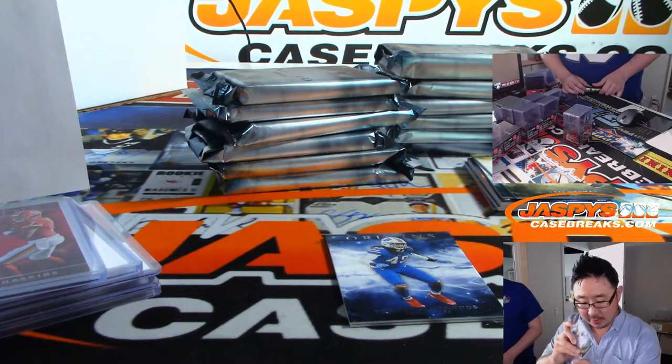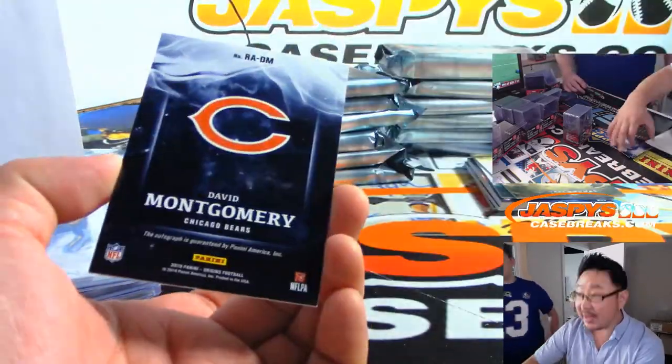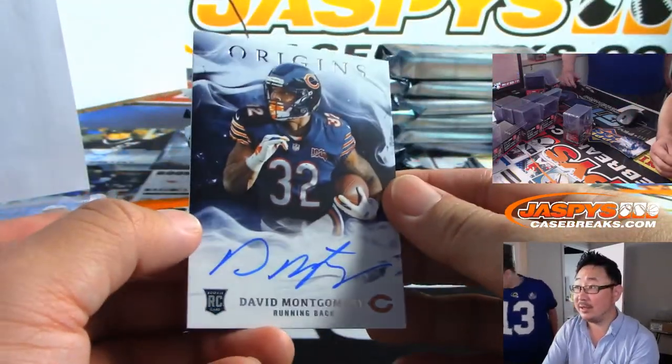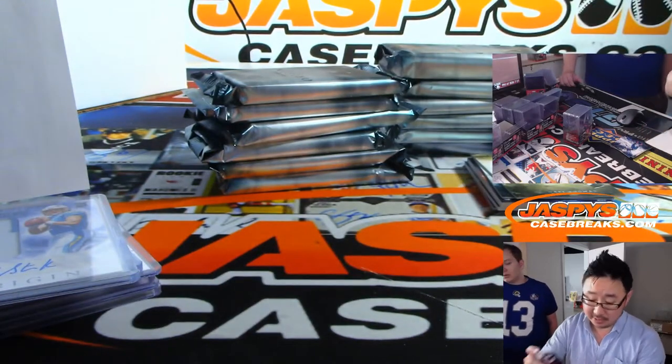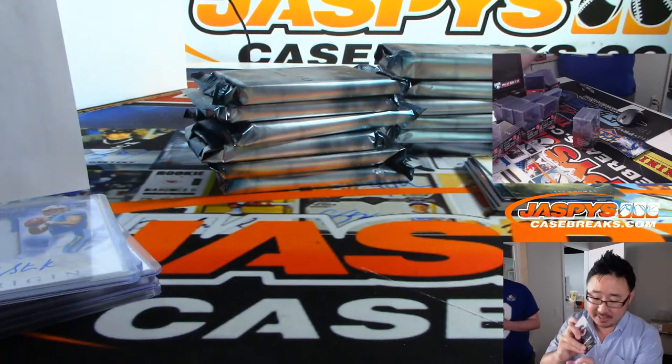I think the Chargers are pretty high on Easton Stick. And the on-card is David Montgomery. We've got plenty of this in the store, folks — no team randoms or anything like that. So go and get it. JaspeysCaseBreaks.com — a lot of new releases.